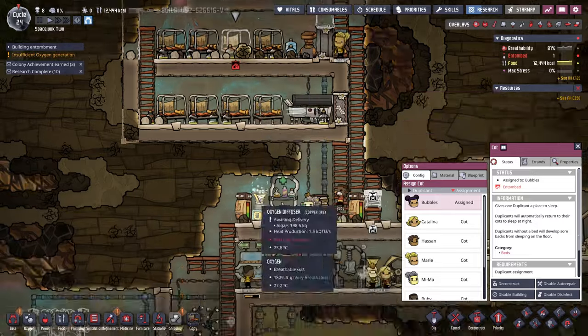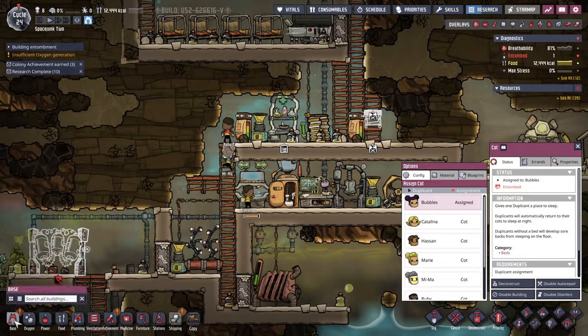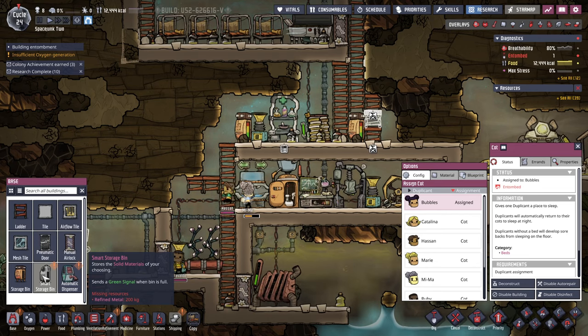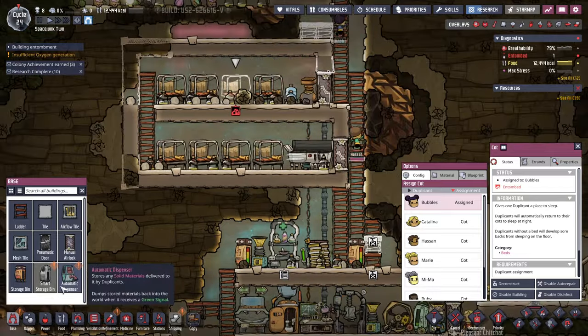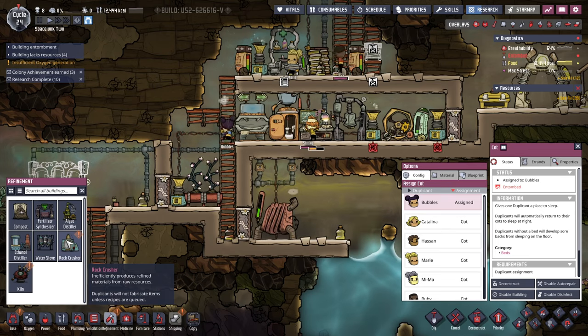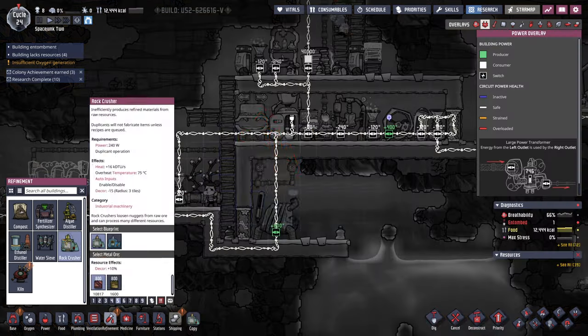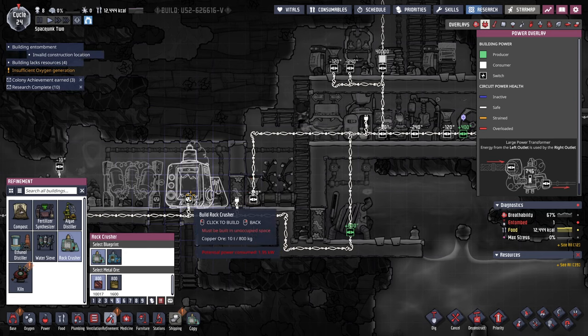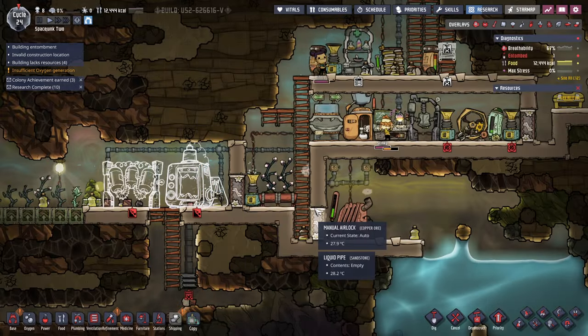Entombs — we need the robot. Smart storage bin. Missing resources — refined metal. It's a lot to figure out ventilation. We need refined metal. Okay, well, this can apparently be built there, so I'll take that. Invalid building location — oh, we probably just need to tile that.